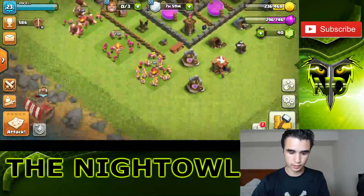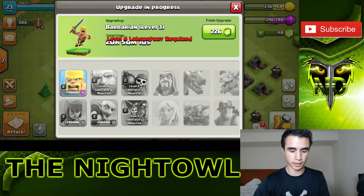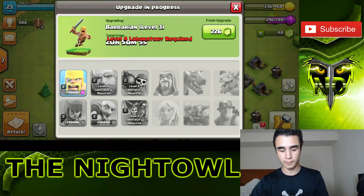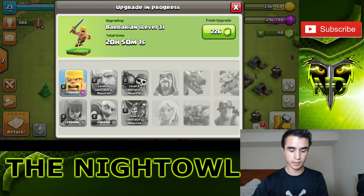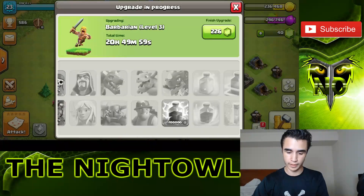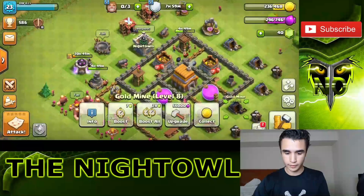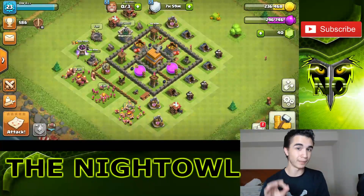Once I've done defenses I'll go back and do the collectors and stuff. I'm doing barbarians first — I can't do giants because giants require a level 4 lab and I don't have that ability right now. So I might as well do the barbarians first since they're going in first and taking a lot of damage. Then I'll do archers next, and maybe goblins. This is just how I run my Town Hall 5.